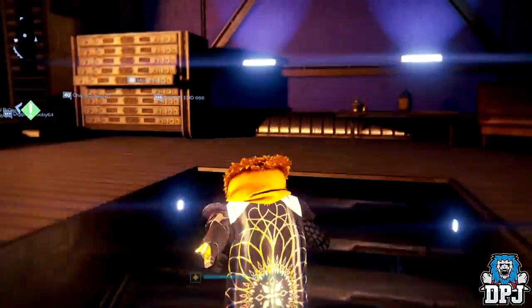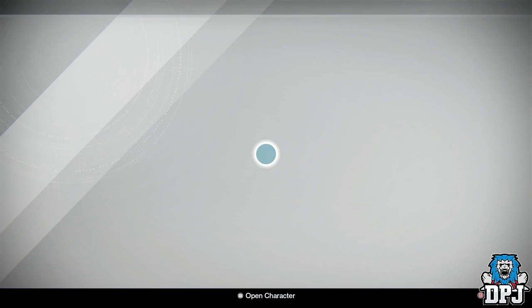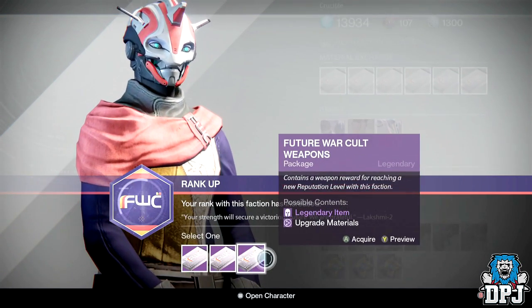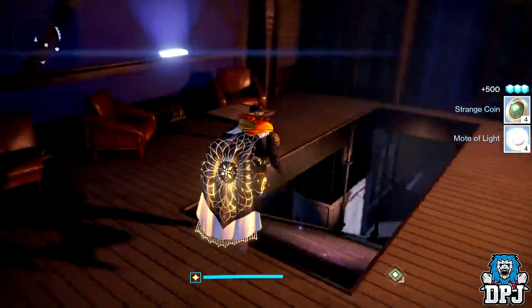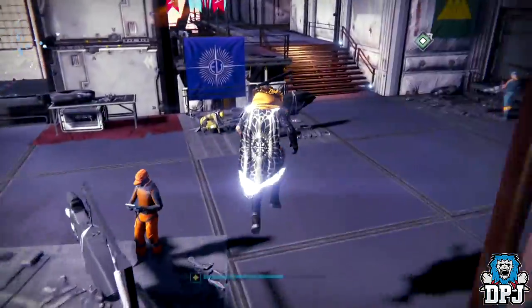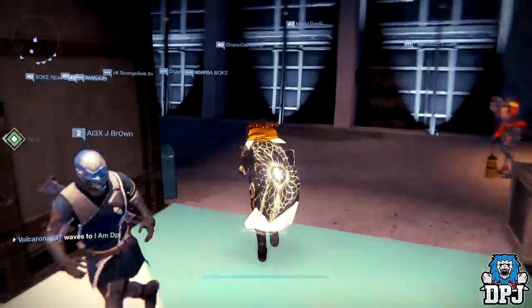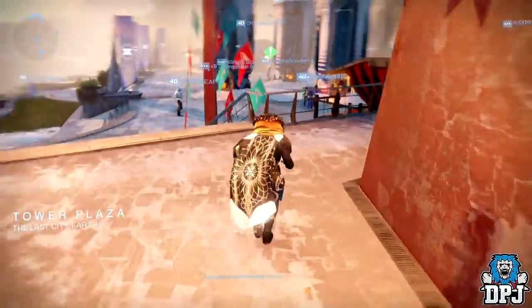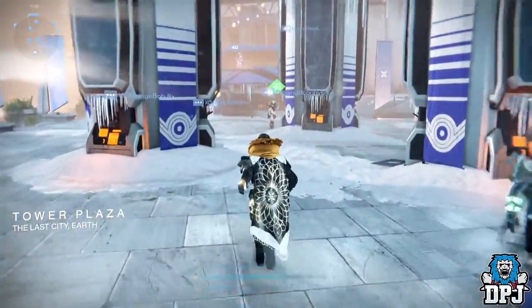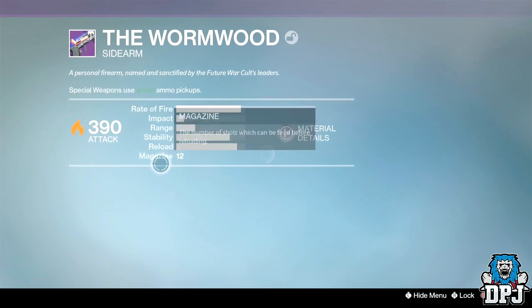Okay guys, here we have my Hunter's Future War Cult rank 66 package and we're going for weapons, no doubt about it. What do I want from this? I wouldn't mind a decent Road Waltz because I haven't got one — it's the same archetype as the Clever Dragon and the Grasper. I've had a couple drop before but always garbage rolls. Knowing my luck I'll get the rocket launcher or a shitty sidearm.